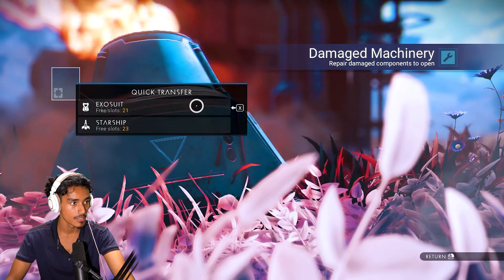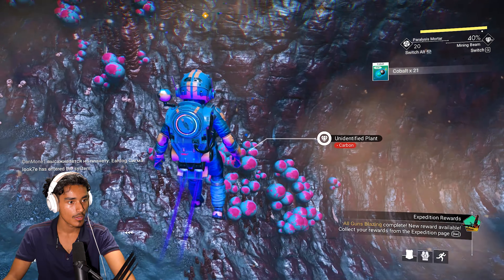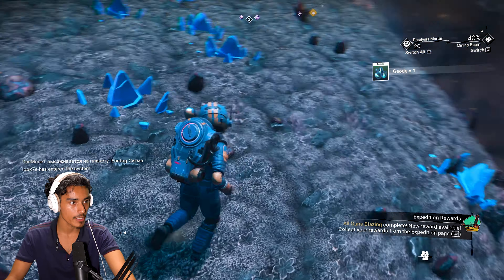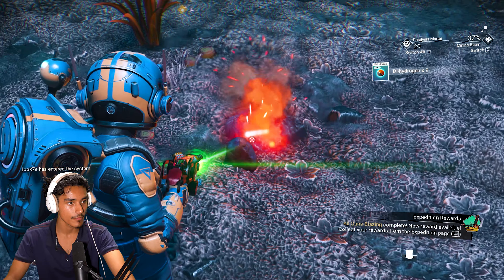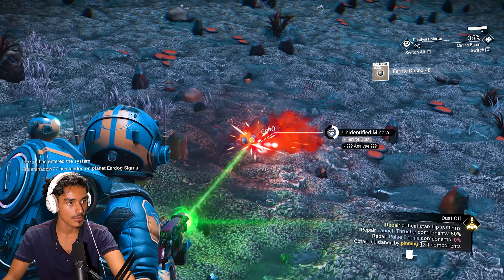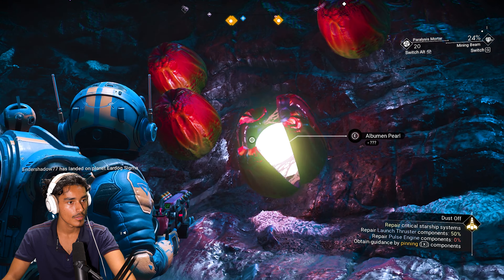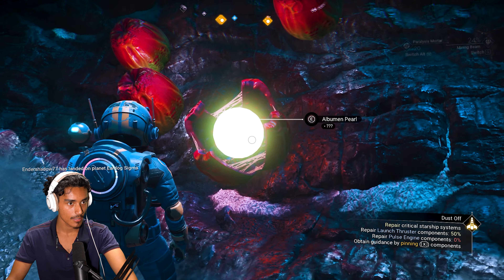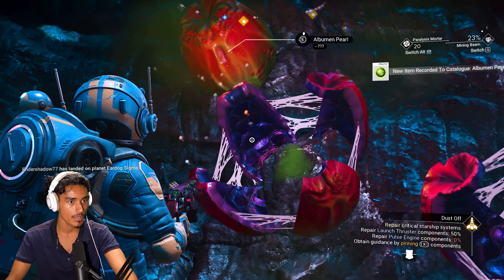Extract nanites. Damage machinery. Exosuit. What is this? Guys, I'm trying to find ferrite but I can't find ferrite. Maybe this is ferrite — oh yeah, it is! Ferrite dust. There are just these little rocks.